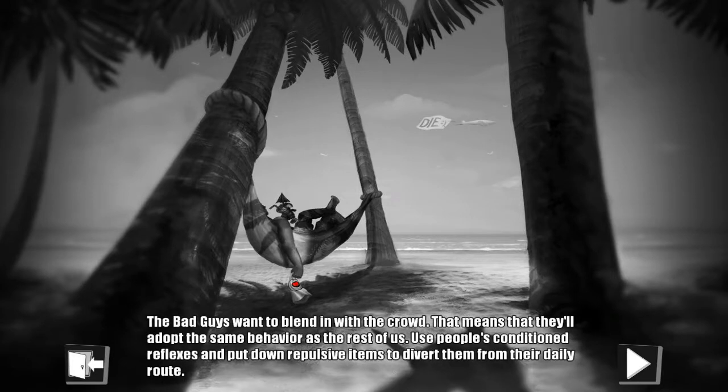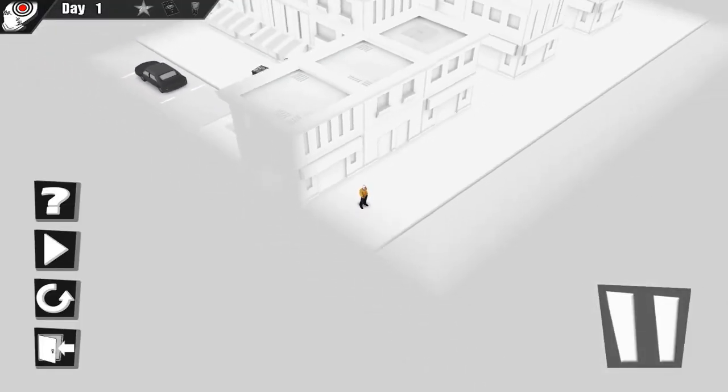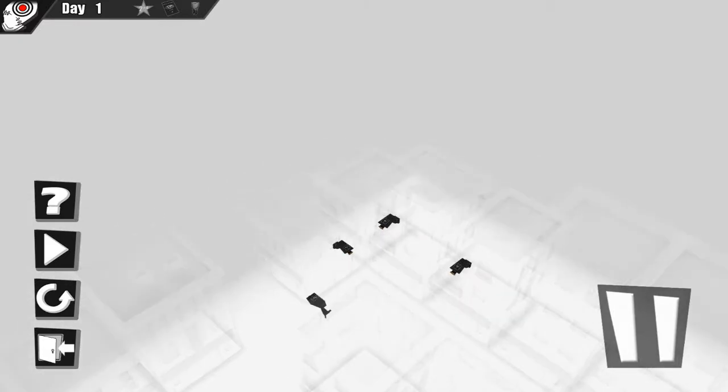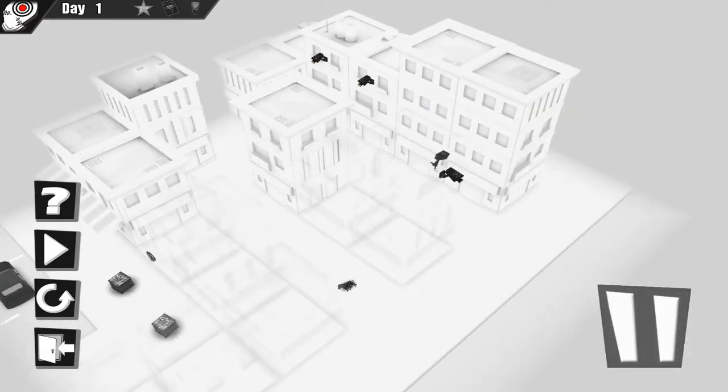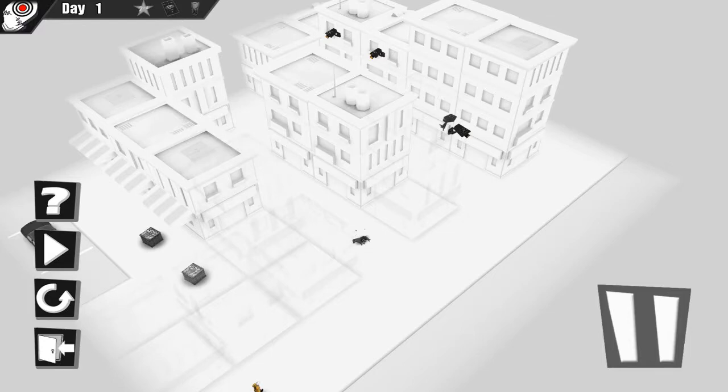Next level: Pride and Idleness. The bad guys want to blend in with the crowd, meaning they'll adopt the same behaviour as the rest of us. Use the people's conditioned reflexes and put down repulsive items to divert them from their daily route. Primary objective: kill the bad guy. Known as Jack in London. Jack has already killed five prostitutes in a poor district of London and ripped out their internal organs. So in other words, we're chasing Jack the Ripper here. Now, you're not allowed to kill them near civilians or cameras, although sometimes the rules surrounding when a civilian notices anything is a little tricky.